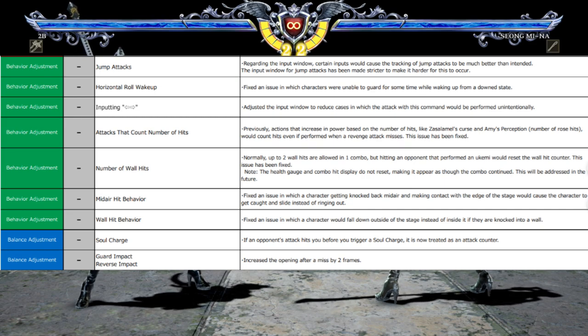Note also the health gauge and combo hit display do not reset, making it appear as though the combo continued. This will be addressed in a future patch. Next is mid-air hit behavior — fixed an issue in which a character getting knocked back mid-air and making contact with the edge of the stage would cause the character to get caught and slide instead of ringing out. Next, wall hit behavior — fixed an issue in which a character would fall down outside of the stage instead of inside if they were knocked into a wall. Soul Charge: if an opponent attacks and hits you before you trigger a Soul Charge, it is now treated as an attack counter. And last, Guard Impact/Resist Impact: increased the opening after a miss by two frames.